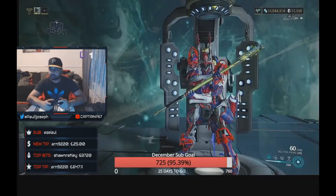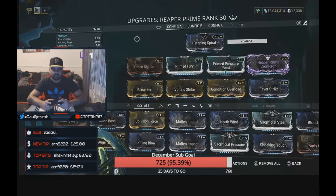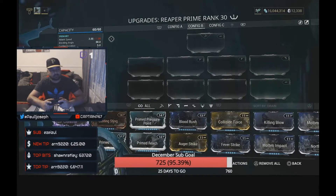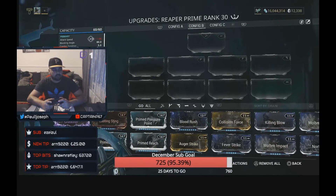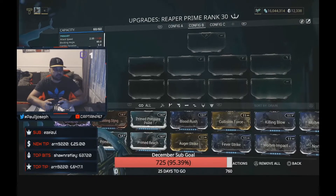So heading over to the Reaper Prime — amazing looking weapon, really fun to use, quite easy to get still. Some people are looking for more pieces now but it's been out a while, so you should be able to get the pieces easily through your clan, your friends, or just ask online. I'll make some spare pieces available if you need to trade — just hit me up on PlayStation, Captain P67 on PS4.